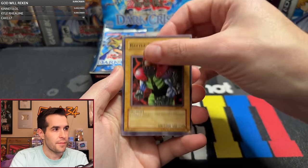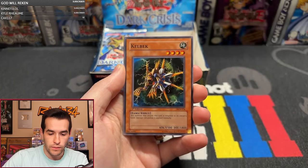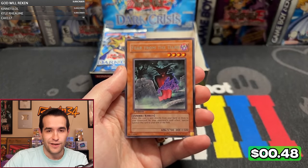We have Arsenal Summoner, Battle Footballer, Precious Card from Beyond, Goblin of Greed, Aguido, Callback, Battle Scarred, Shenando's Arc, and Fear from the Dark. So we're halfway through. DCR has been crazy so far. DCR has been wild.